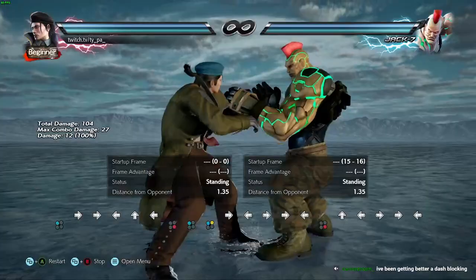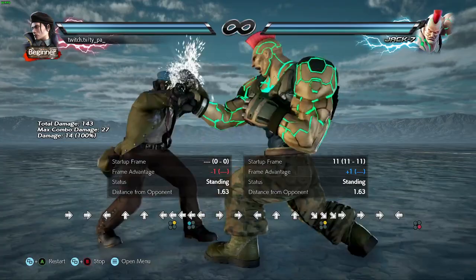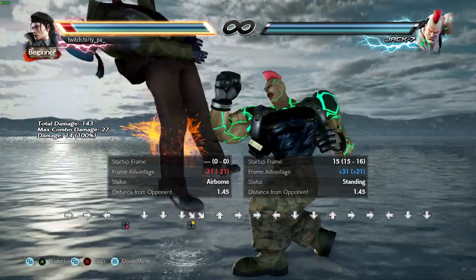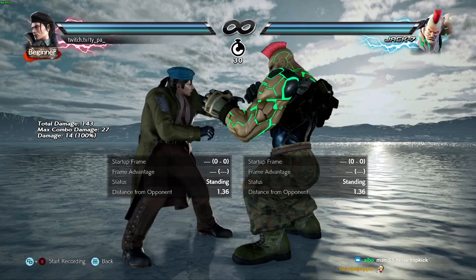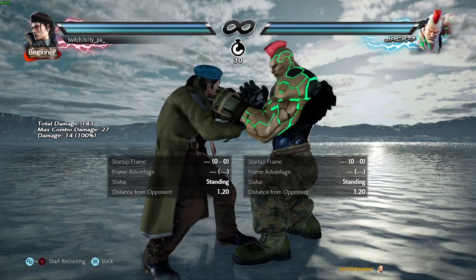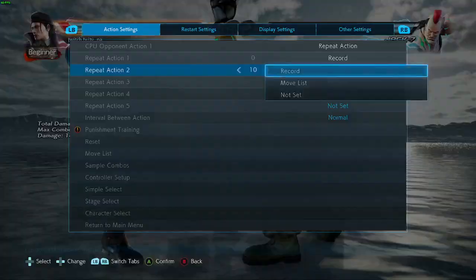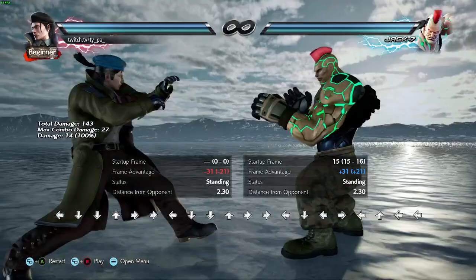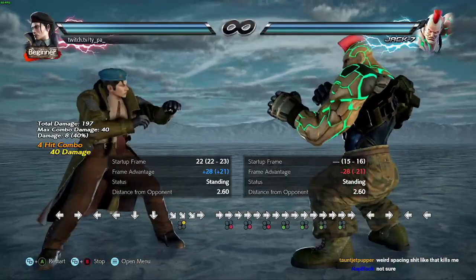Now, if you have a read that Jack is going to do jackhammer, you can go for a sidewalk and get an easy mode launch. If you have a read that he's going to do df2, move to the right. Some moves track at plus one for weird reasons, but you can see df2 is weak to the right side.